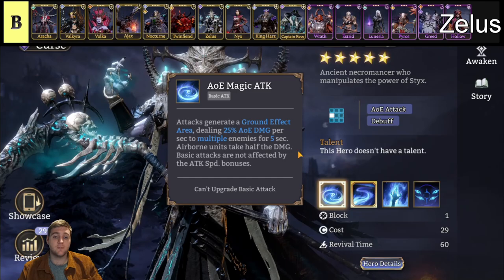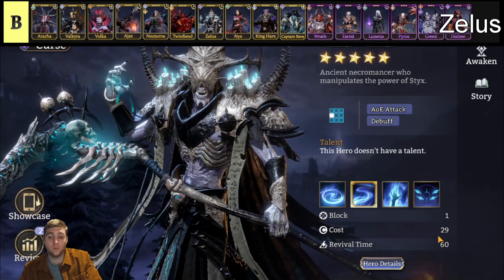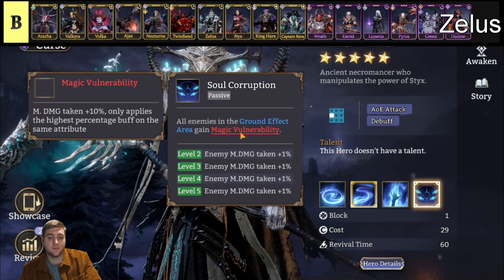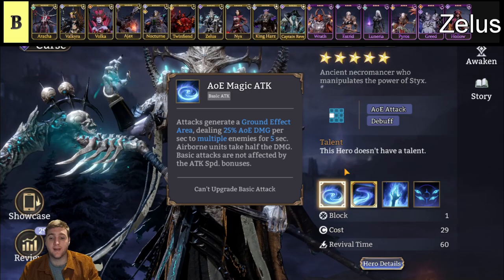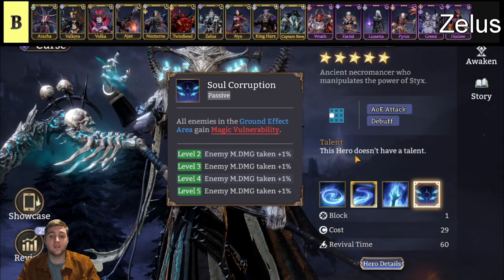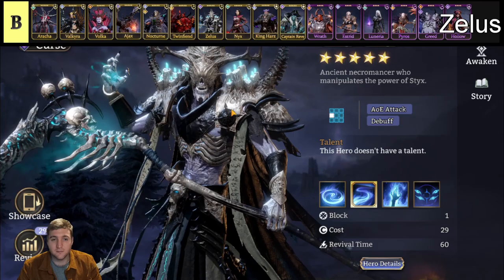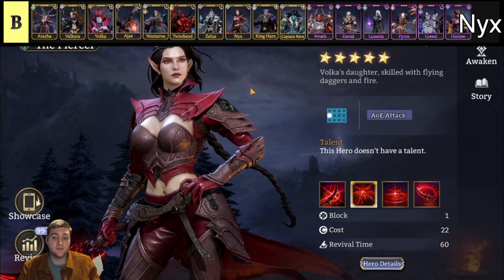Next we have Zealus, a Cursed faction mage without a talent. He is an AOE mage whose basic attacks throw ground effects down. I have a video on him showcasing how he helped me a lot in Gear Raid 1. He is very expensive at 29 cost — one of the highest in the game — so you can't really use him much in campaign. His passive Soul Corruption means his ground effects apply magic vulnerability, increasing the damage enemies take from magic damage by 10 to 14%, and this is applied constantly from his auto attack. So he's always applying these effects. He also benefits from the Cursed faction — using him with Nero and slowing enemies helps him deal more damage. He applies very good debuffs, has very good range, and is a solid AOE mage.